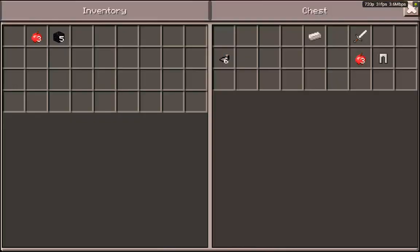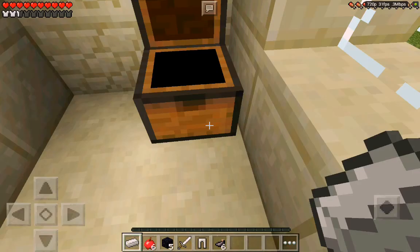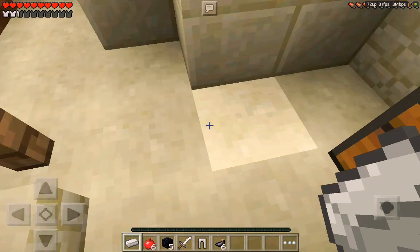You get a sword, another pair of pants — maybe if a friend is playing or something like that, easily getting pants for them. You can get an iron sword. I have seen Herobrine spawn here before.